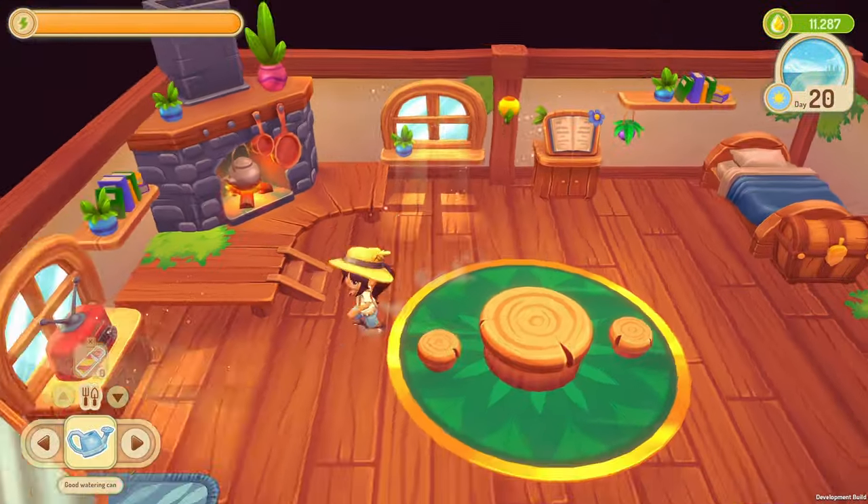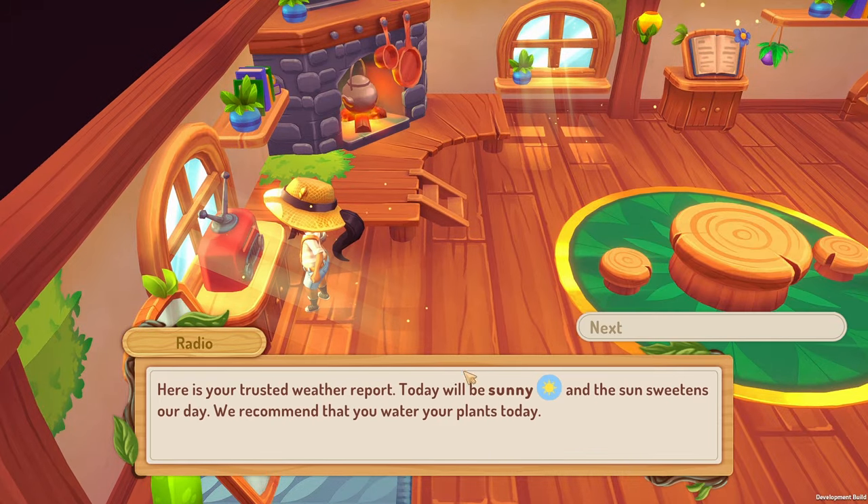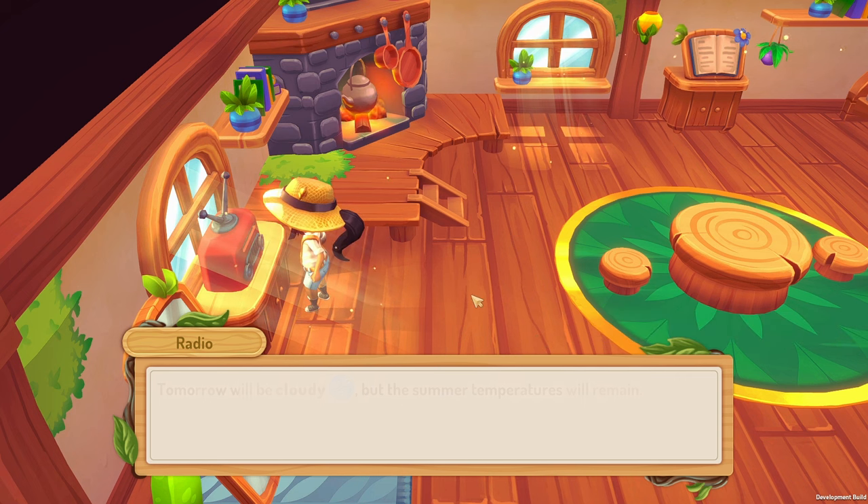As you could already see in our short trailer, Sugardew Island is a farming game that takes place on an island. As a player, you are stranded on Sugardew Island after a storm and take over a small farm here.